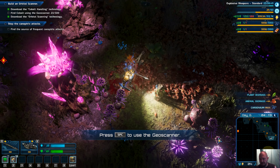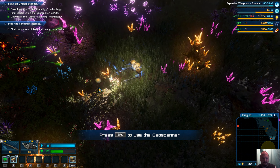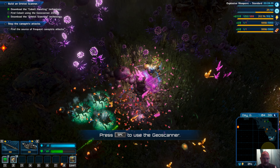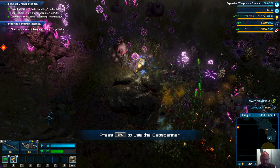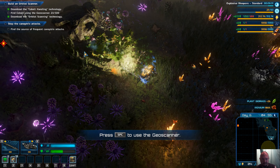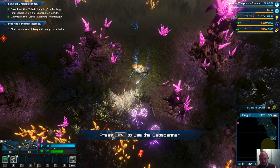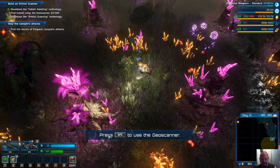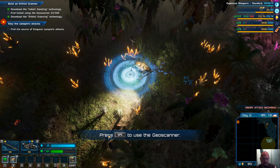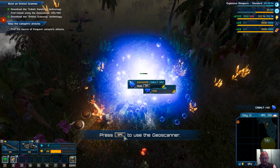There we go. Also need to pick up my research so that I can research things faster. Ironium storage is full — build more storage facilities. Hostile creatures are coming from a nearby nest — we should go there and clear it out.